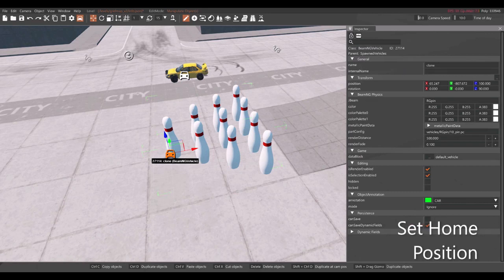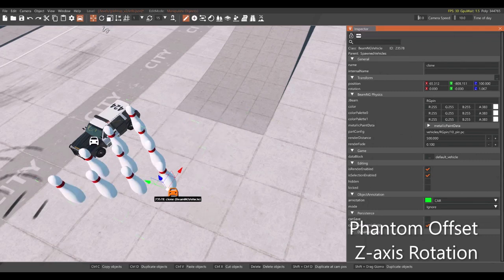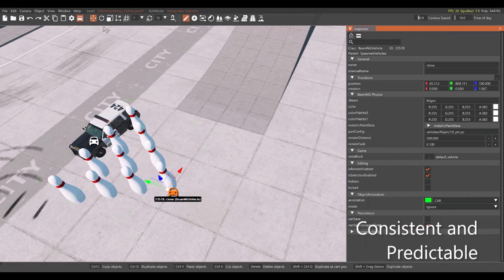After placing the pins, you'll want to set their home position so that they can be returned to that position after knocking them down. There is, however, a caveat to pin placement. After setting the pin's home position using CTRL-HOME, the first time you press HOME after that, you'll notice that an offset has been applied to the bowling pins. Fortunately, this behavior is fairly consistent and predictable, which means we can develop a workaround that compensates for it.